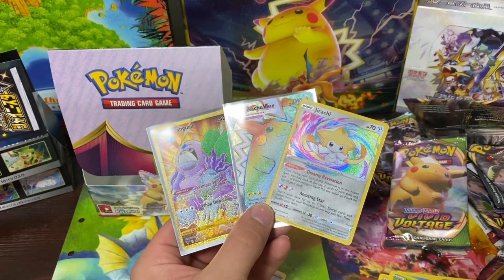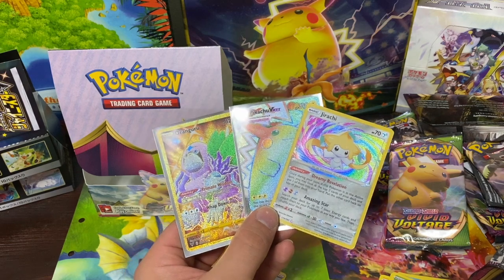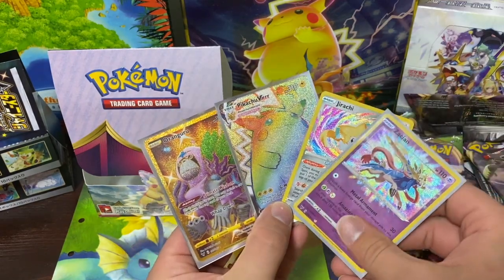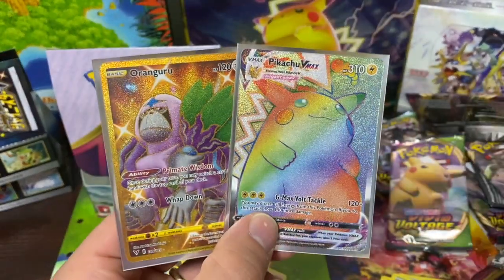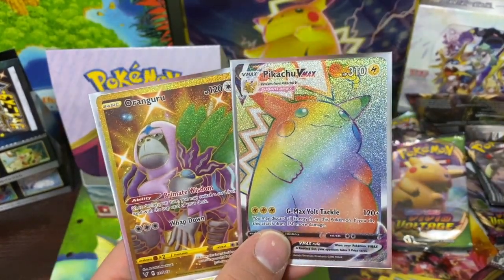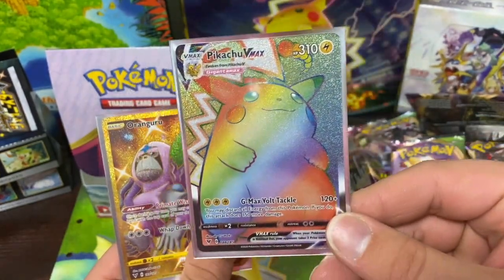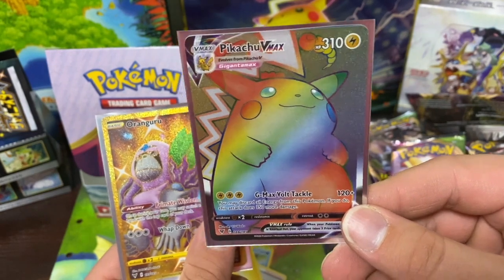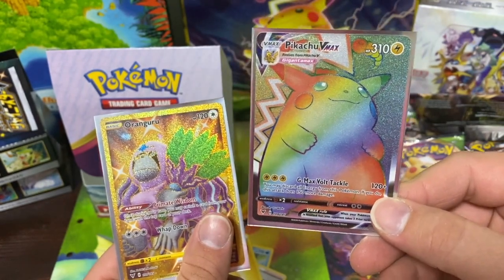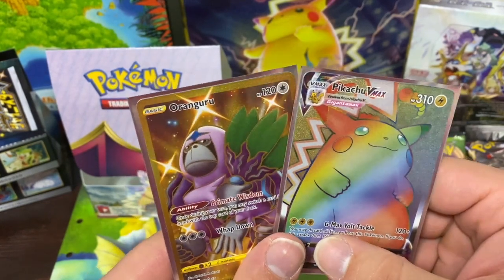Here is the code, and let's see — hey man, that's a bad Galarian Obstagoon right there! Holy sh**! Got these two bad boys. Need to put them in a sleeve. And where's the other one we got at the beginning? I can't believe I got these two in one box. I don't think this one will get a 10, but I'll let y'all know what it's going for — like an 8 or 9 raw versus a PSA 10. Damn — that was dope.